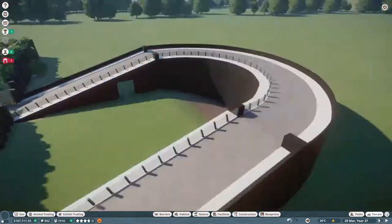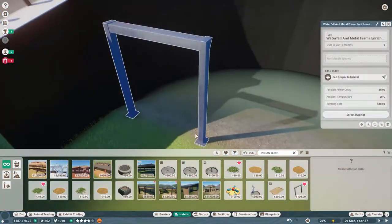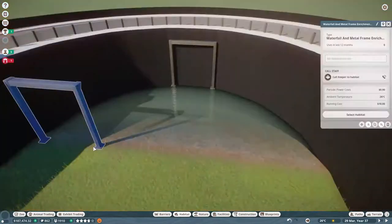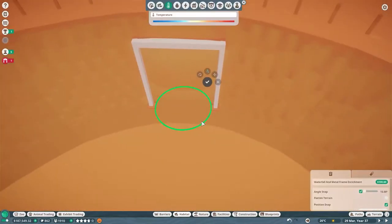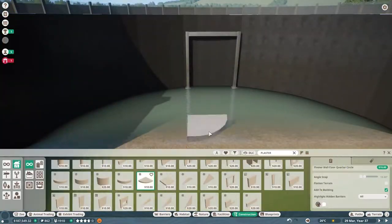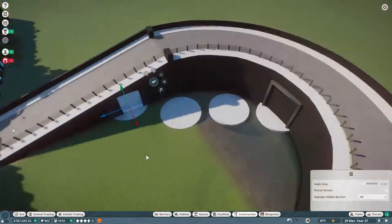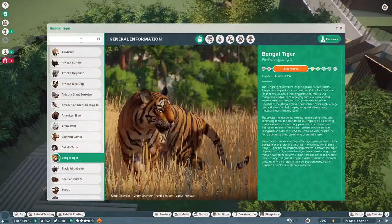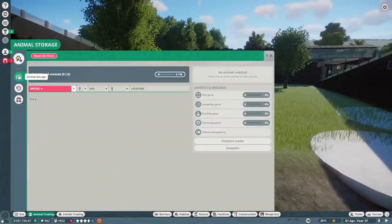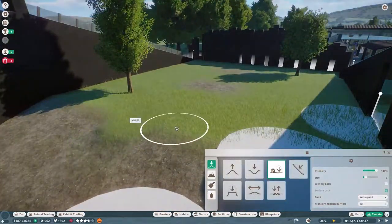Indian elephants do need a swimming area, so I put in a pool — it's not huge but it's not bad. This enrichment item also happens to match really well with what we did in Flamingo Falls, and there are a few themes I wanted to keep throughout this entire zoo as we build all the different habitats. These circles will probably look familiar if you watched that section. I was checking on what foliage they wanted in here, doing a little decorating, and obviously once we actually get the elephants in we'll fix the foliage and all of that.